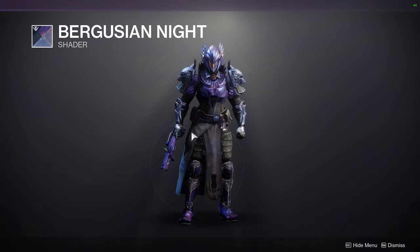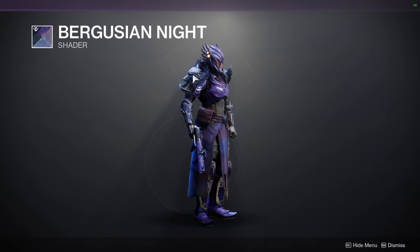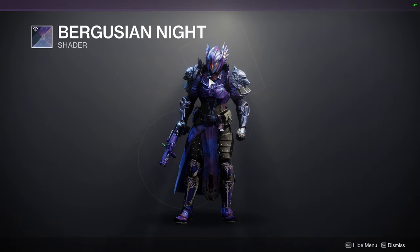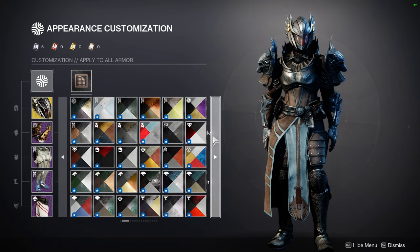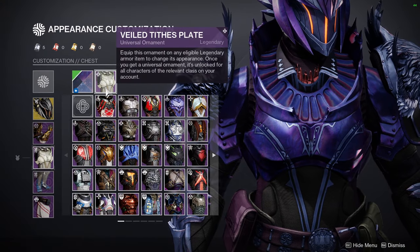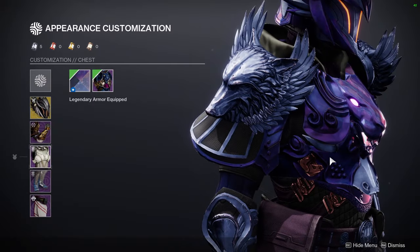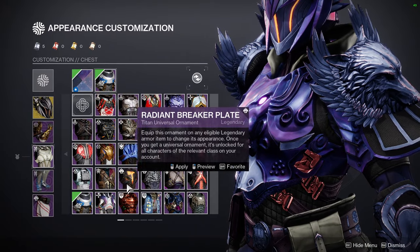Let's look at Ada-1. First and foremost, it's Bergusian Night — I'd definitely recommend it, it's a really good shader. Just be aware that with cloth it doesn't look great. There's an off-color, like a light purple almost lavender secondary color. You can see it on the chest piece here — it's not the best. The shader gets weird especially when you find the pieces it doesn't look good with.